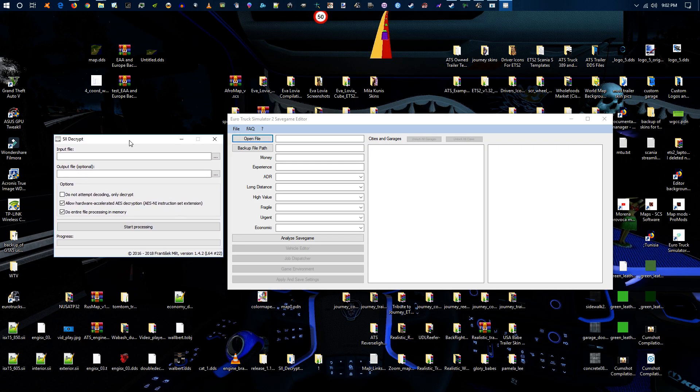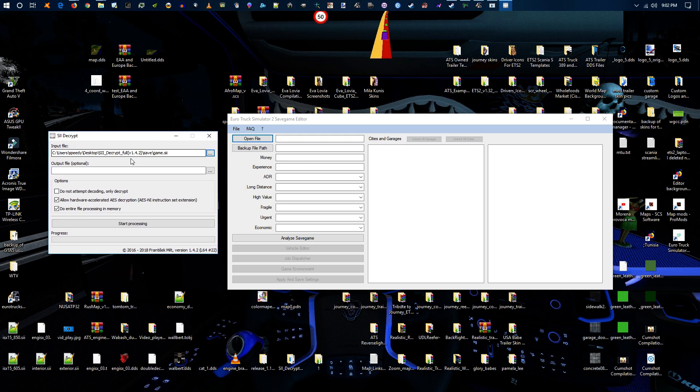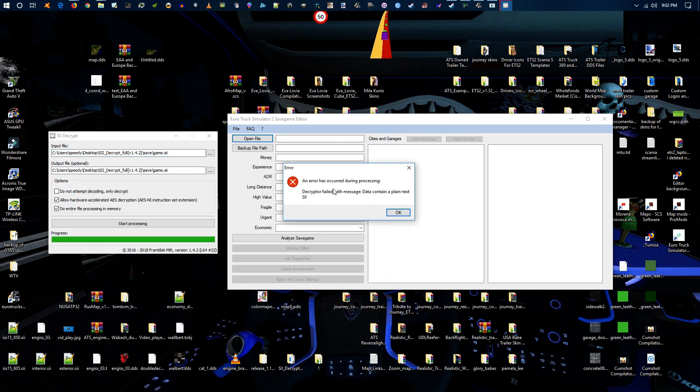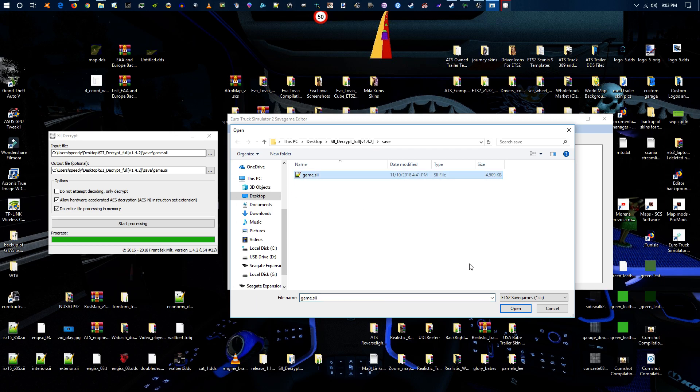Come here and open up the save game — I've got it under the decrypt folder. Leave everything as default: these two options are checked, this one is not. Give it an output name — I just chose the same name — check overwrite yes, and then hit start processing. Note: make sure the game is not running or you'll run into an issue. Once that's done, come over to the save game editor, open the file, select game.sii, and click open and then analyze.